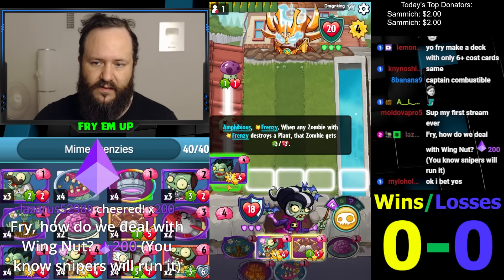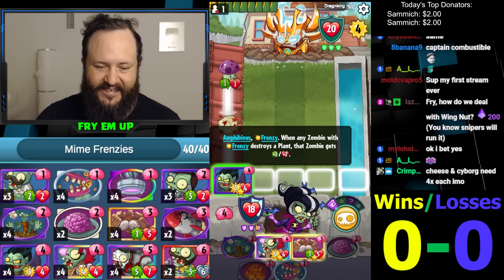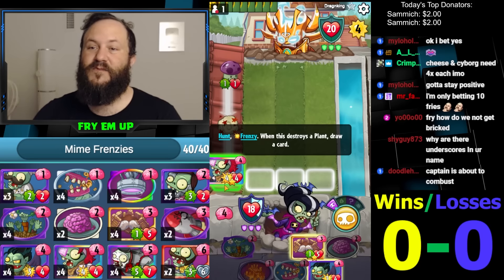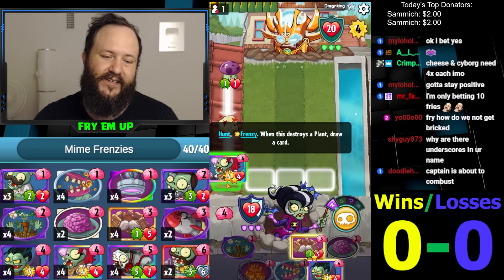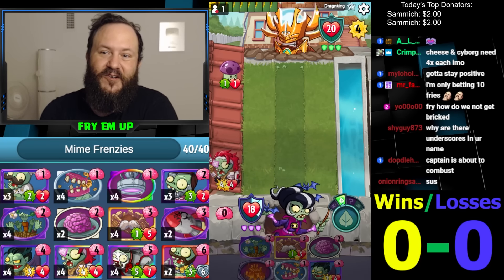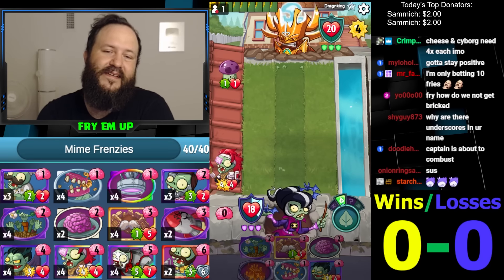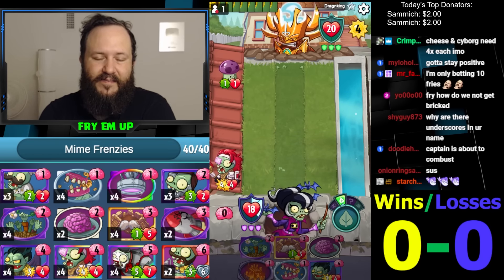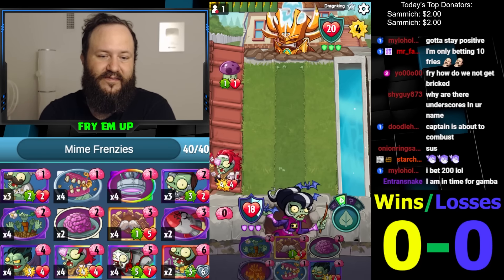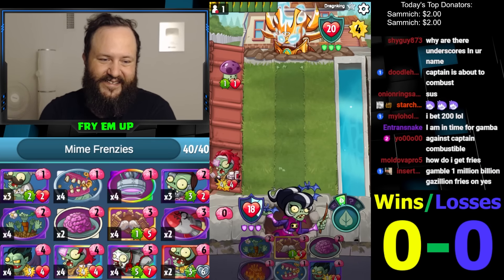"Fry, how do we deal with Wing Nut?" Yeah, there's not really a way to deal with Wing Nut — we'll die really hard today. Thanks for tipping off the snipers! This sort of plays around Bananasaurus Rex too. I guess I'm gonna go with this just in case he's going for Bananasaurus Rex — this really messes up that play. It messes up most things Captain Combustible has on turn four. Not a whole lot trades well against a 4/4. Half banana — Banana Split — I'll get his little bananas as the profit.